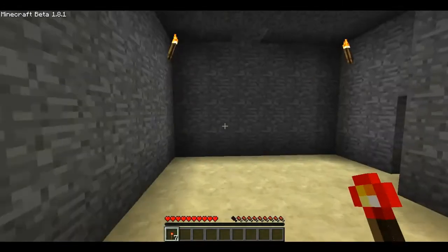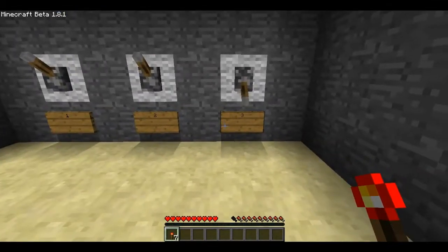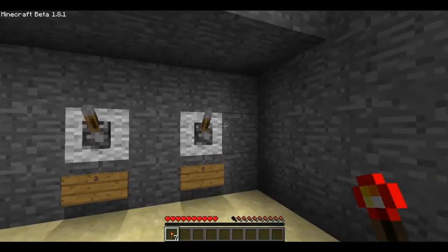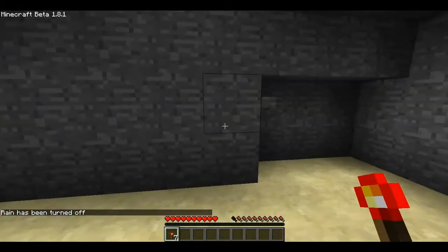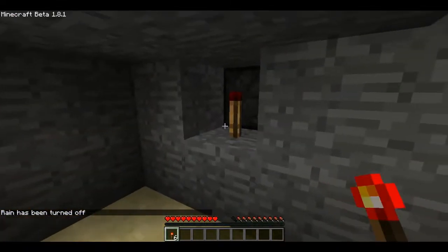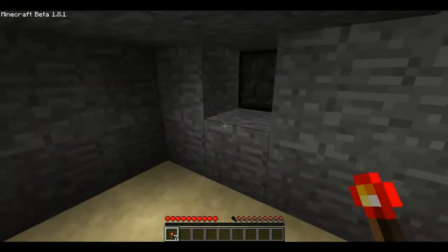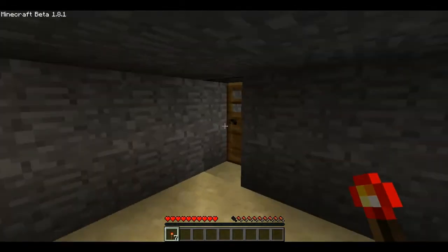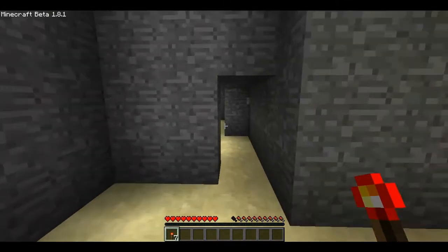Another feature that I did add to this combination lock is over here — we can actually select our combinations. So right now I have the option for three, two, or one. If we flip this, you can see that the door will close, and then we can select it to two. So now the combination is two to get out. We can reset everything — just placing a torch resets everything.